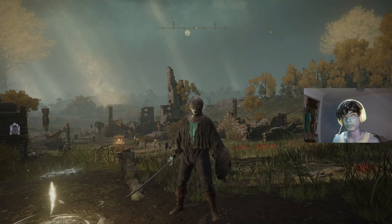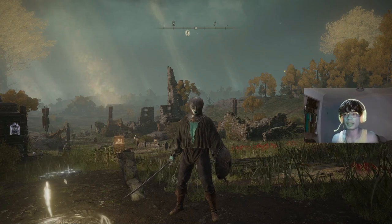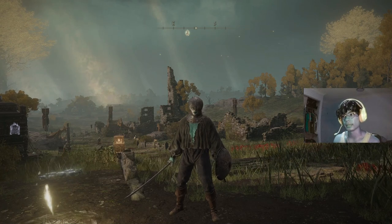Hey everyone, welcome back to my YouTube channel. If you're new here, my name is Yakun Wood, otherwise known as Yakun the Water Ganassi, because I am blue — and that might make sense to you if you play D&D, if not, it's all good. In today's video, I'll be showing you where to find easy sorceries in Elden Ring.